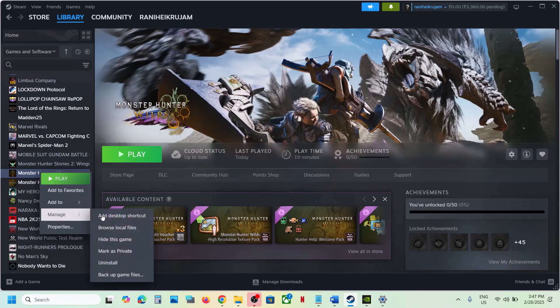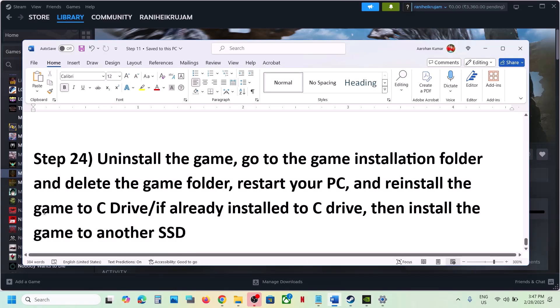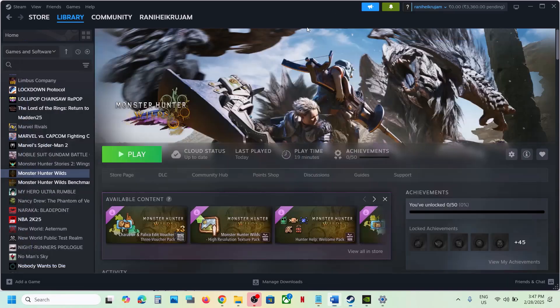The last step is to uninstall and reinstall the game to a different drive. Right-click the game, select Manage, then Uninstall. After uninstalling, go to the game installation folder and delete the game folder. Then reinstall the game to the C drive if it was on another drive (D, E, or external). If it's already on C drive, try installing to another SSD. One of the steps shown in this video should help you run the game successfully. Thank you for your time — please like this video and subscribe to my channel.